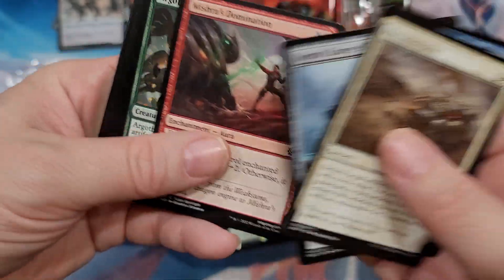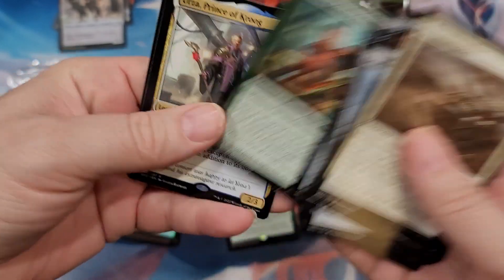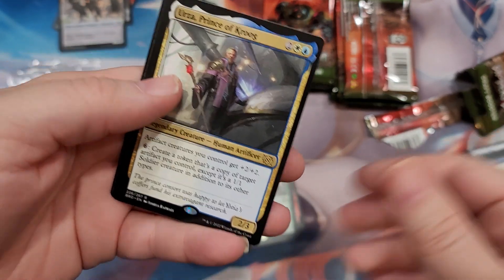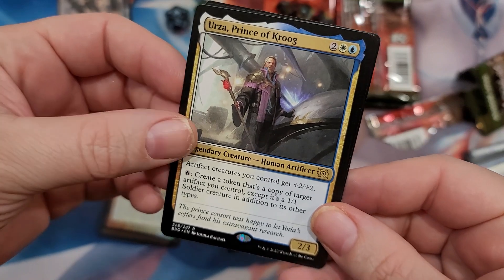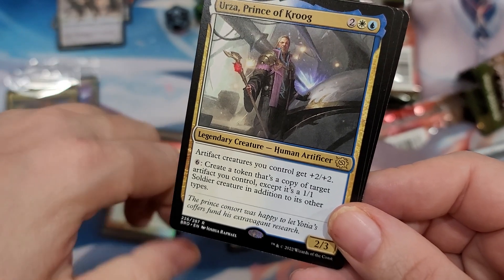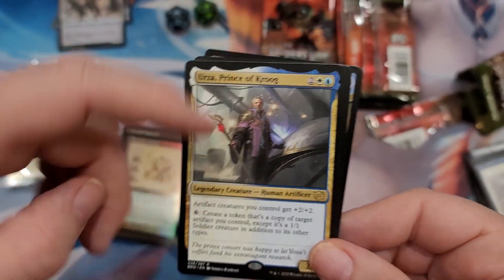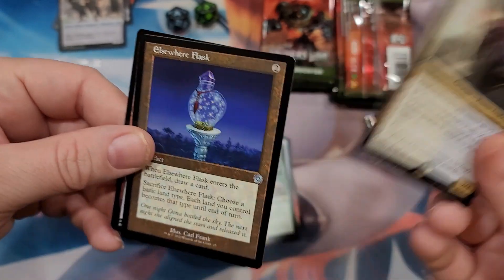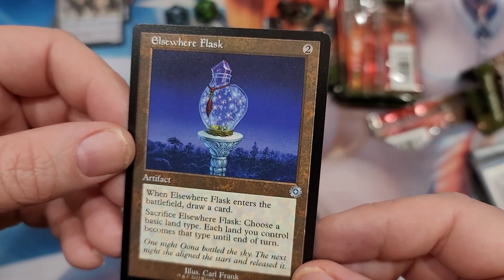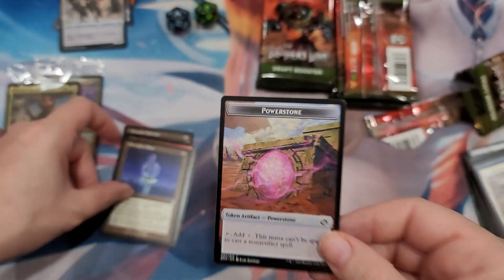Hopefully get something better than a Precursor Golem. What do you think about this Brothers War set? I understand - I like the Brothers War storyline, I remember that from way back in the day. Oh, we got an Urza, Prince of Kroog! Artifact creatures you control get plus two plus two, you can pay six to create a token as a copy of target artifact you control, except it's a 1/1 soldier creature token. Costs six though, so maybe not.